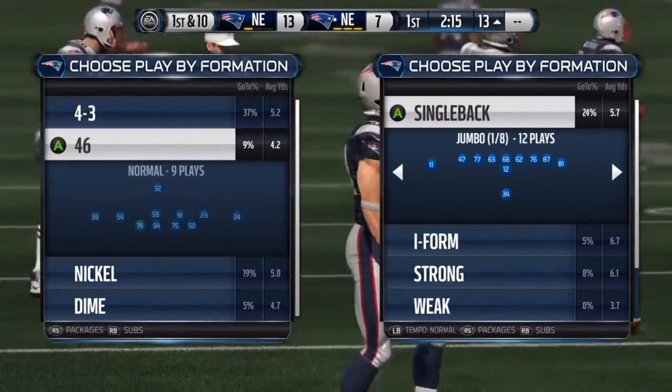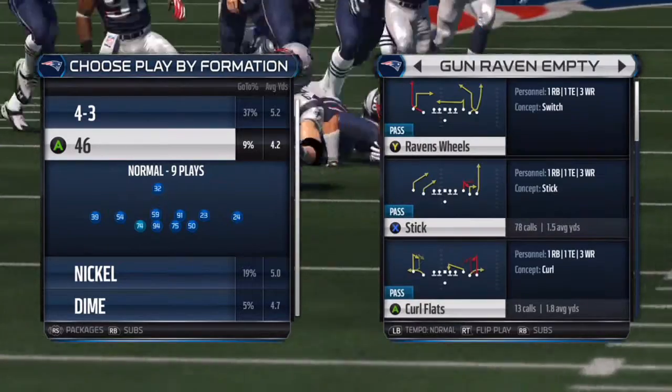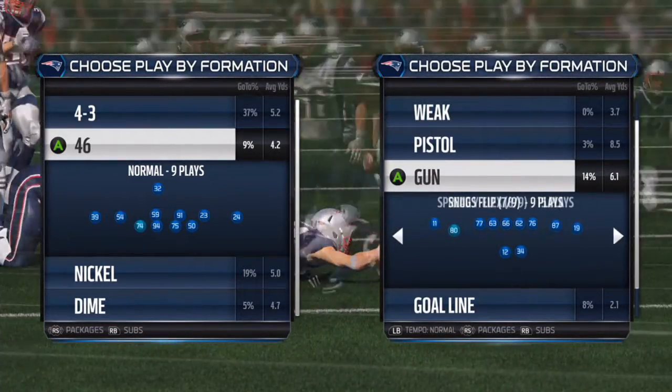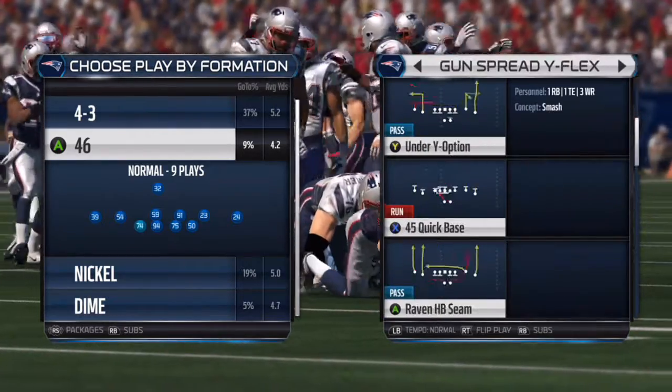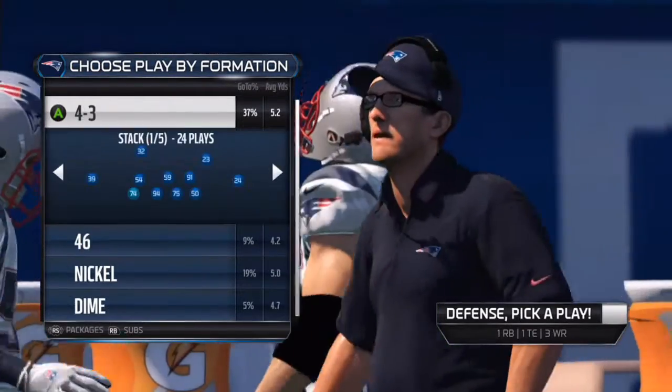You want to put the fastest guy on that side when you're running this blitz. That way it has a better chance of coming in faster.